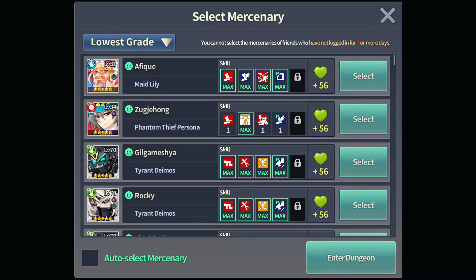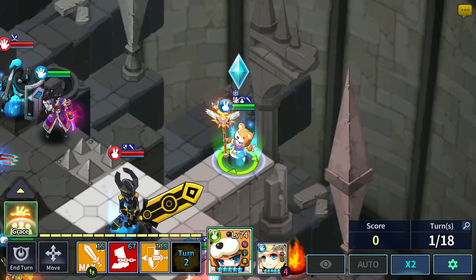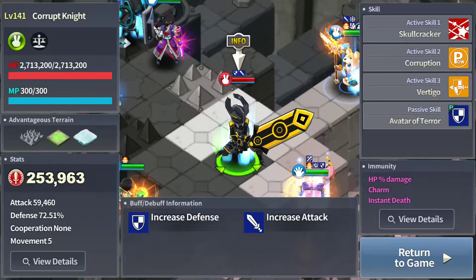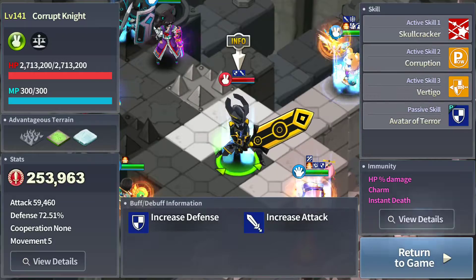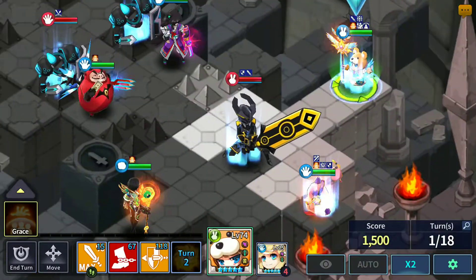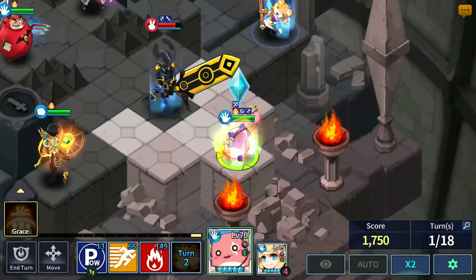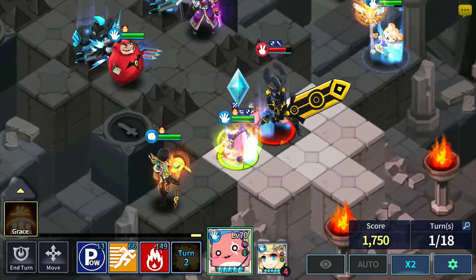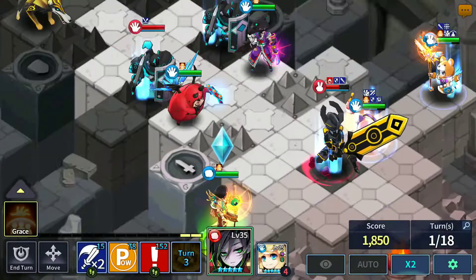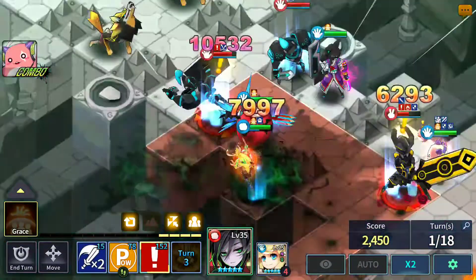We have Chenny and Ping Bin for floor 75. You just want to have Grace up and focus on the boss right here — once you kill the boss, the floor ends. Looking at the immunity, this boss can be stunned, so if you have difficulty you can bring increased stun or second skill spam. Those heroes are usually your best bet if you don't have strong gear.